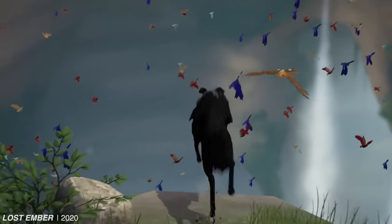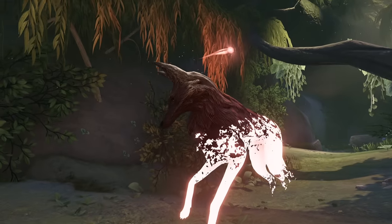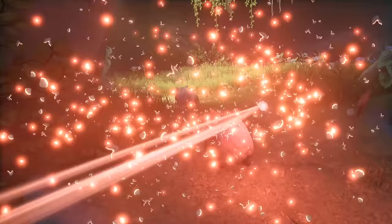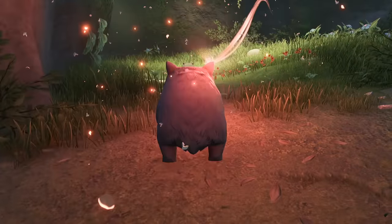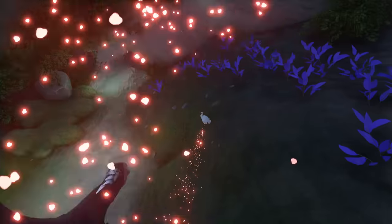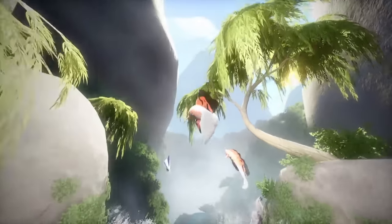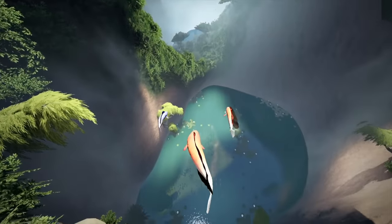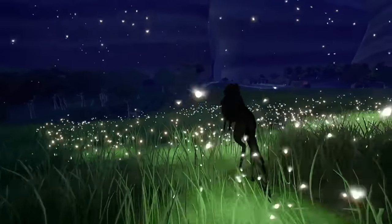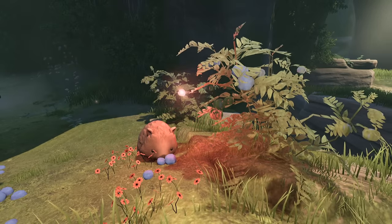Inhabiting different roles in an ecosystem is even more essential to a game like Lost Ember. Developed by an indie studio, the entire experience revolves around changing forms — choosing the perfect time to transfer your consciousness into a different link in the food chain. You play as a soul wanderer, a reincarnated spirit that can periodically take over the bodies of nearby life forms to navigate a hostile environment. It's a little tricky to get the hang of at first, but the more you practice, the more natural it becomes.